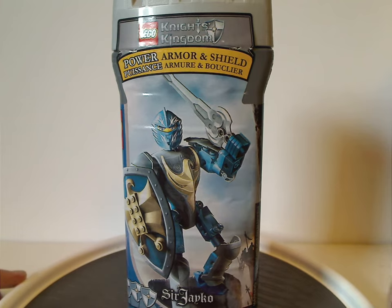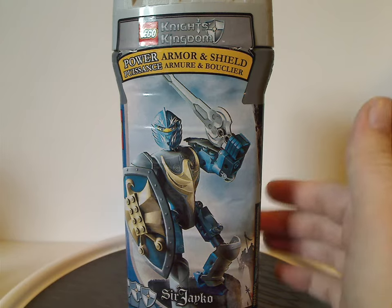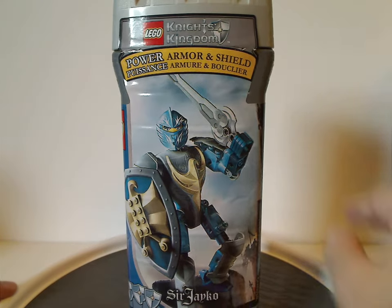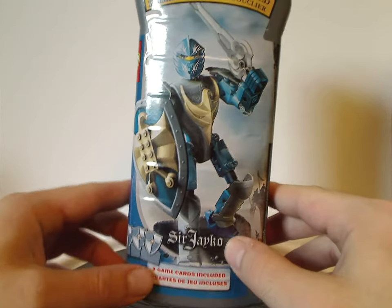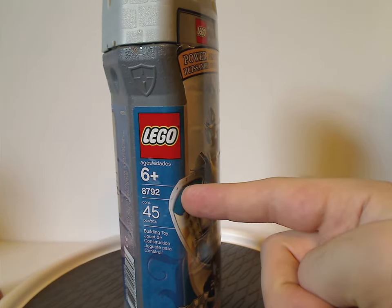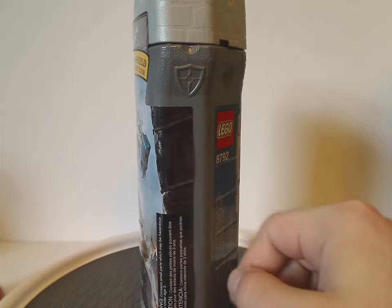On the front of the canister you see a picture of Sir Jaco in a nice pose, along with the Lego and Knight's Kingdom logos, power, armor, and shield. The name Sir Jaco is shown down below with three game cards included. On the side there's just a little Lego logo. Age recommendation is six and up. Set number 8792, 45 pieces.